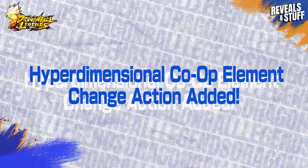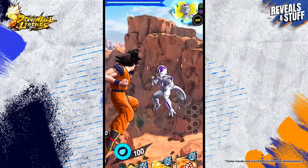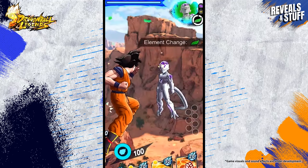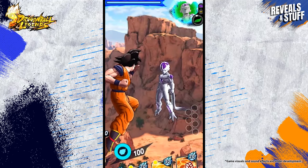It's currently a little hard to tell when the boss changes elements in hyperdimensional co-op. There is a gauge, of course, but now we've made it even easier to understand — there's a colored visual effect now. This should prevent players from accidentally using rush attacks with unfavorable elements. There's a pretty big difference to the amount of damage inflicted when using favorable versus unfavorable elements, so this is a lifesaver. Keep the boss's element in mind and find the most effective path to victory.